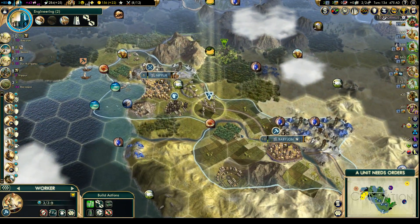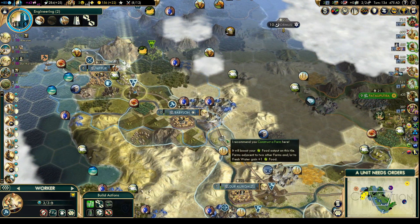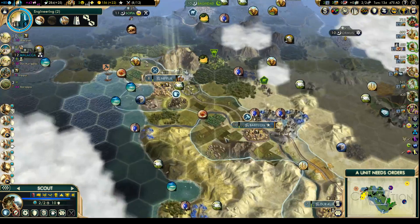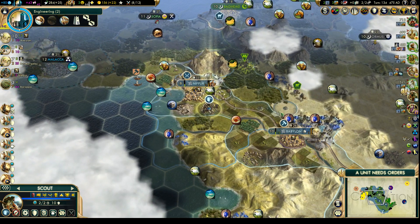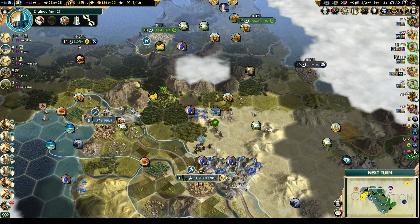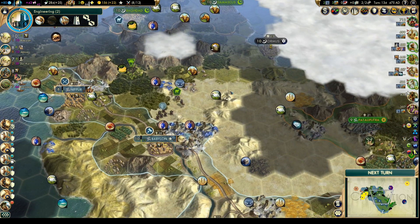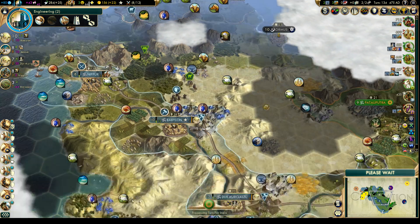We're going to upgrade those guys soon. Let's come down here for another farm. Let's reveal that — there's some iron over there. We have a potential city location here. Maybe once we get Banking we can found a new city in this direction, although it's not a fantastic tile itself but it is next to fantastic tiles. We'll think about that later — first we want the one on the coast.